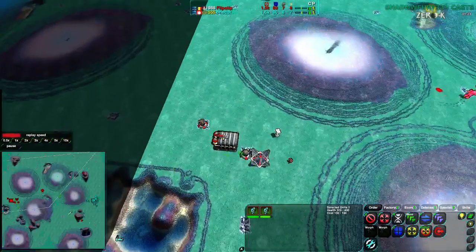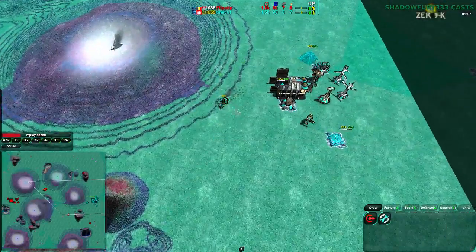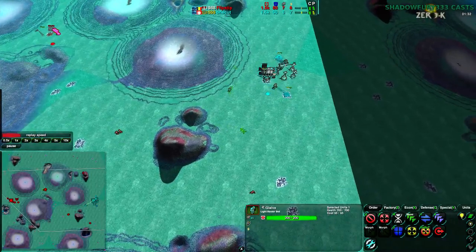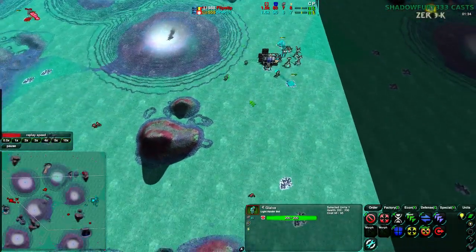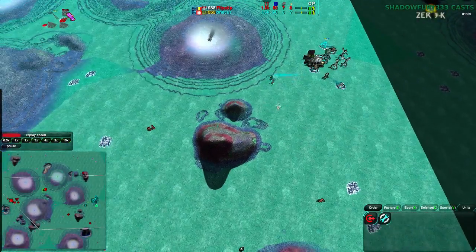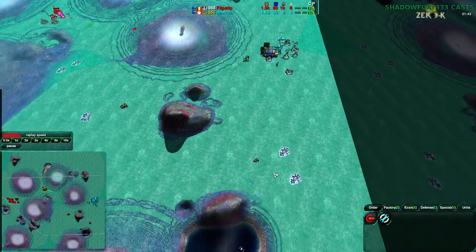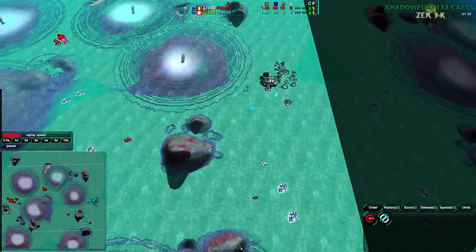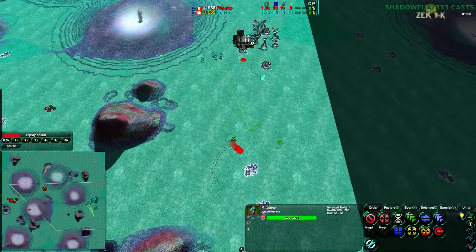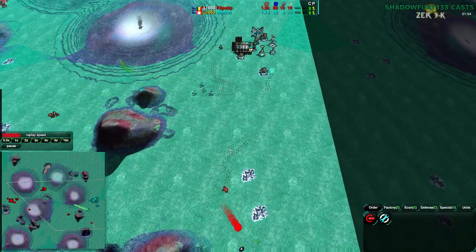Onecut is at a disadvantage — he's running into Flipstep's units, which is not what you want to do. It does not work out for micromanagement in this game because units work better when they're retreating. It's easier to avoid bullets when you're not running into them. Also, bullets do not gain speed from the unit that's moving — there's no relativity in the game. So units running away actually have slightly longer effective range because their range is a static circle around them, while units running towards the enemy have slightly smaller range.